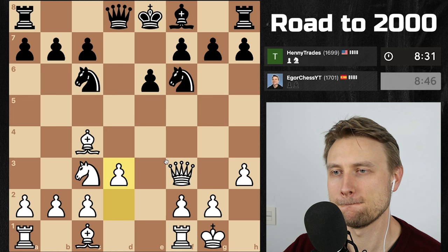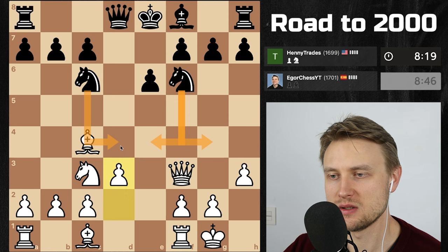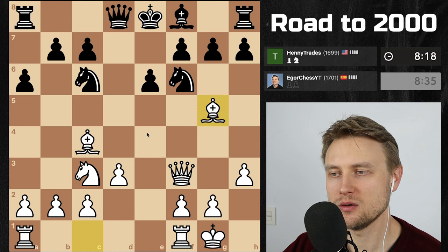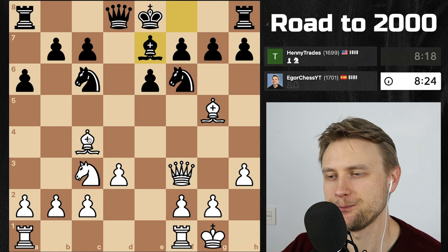Queen on f3 is well placed. This knight doesn't have any forward jumps; this knight does have the d4 square. He prevents knight b5 — he anticipated that. Maybe let's get the bishop out. h6, a6 was a pretty decent move there. I should just put my pieces in the center. I wanted to play d4, so let's play rook e1.